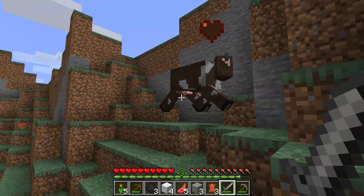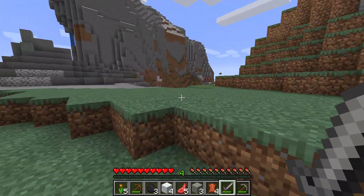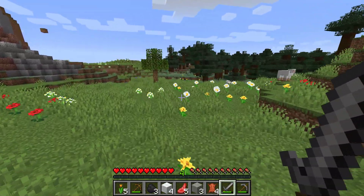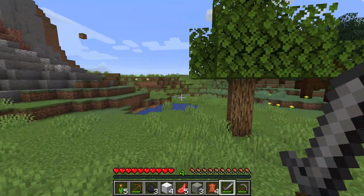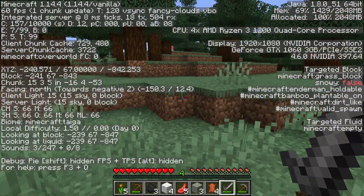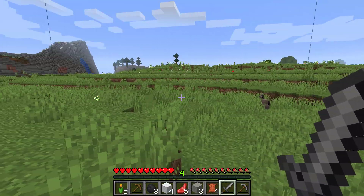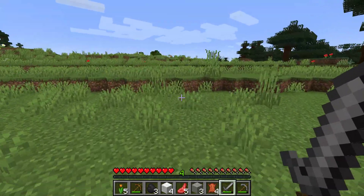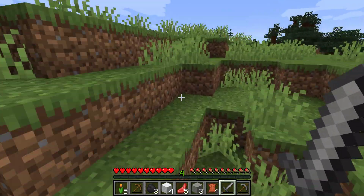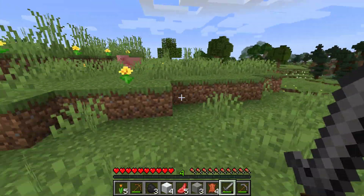These guys are fast — they are fast. It looks like we have more plains over here. Let's look for a village. Oh hey, we have a spruce biome — a spruce tree biome, or whatever these are called. It's a taiga biome. As it looks so far, no villages, but we have a baby donkey — that's pretty cute. We have a big crater right here. No village so far.